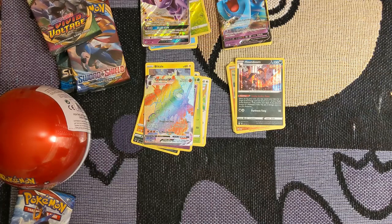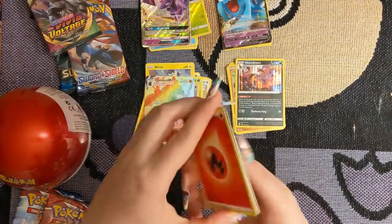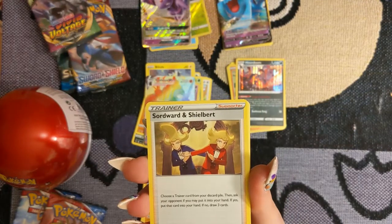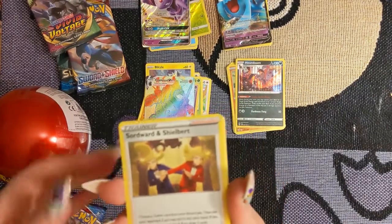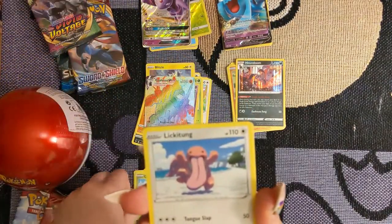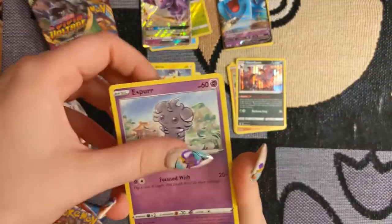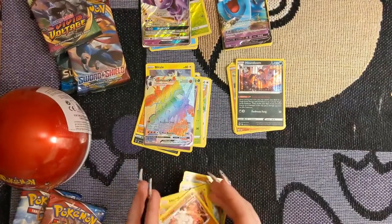We have a Fire Energy, Gliscor, the Sword and Shield bird — I really hated them if you've played Sword and Shield, they were pretentious as hell — Fearow, Horsea, Chatot, Lookatung, that's kind of a creepy card but I'll take it, Electabuzz with beautiful art, Espurr, a Reverse Foil Salazzle, and we have a Single Strike card. Not bad — I still feel like three out of five is really good.